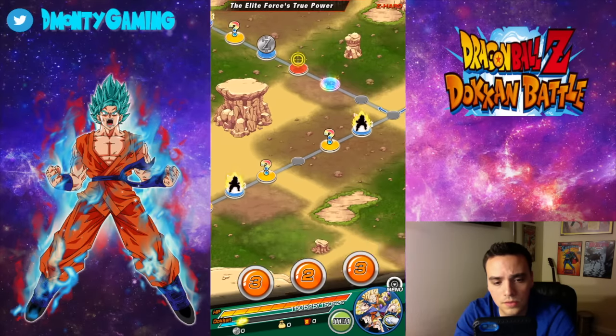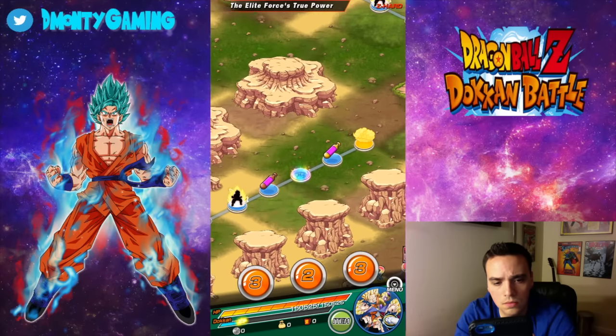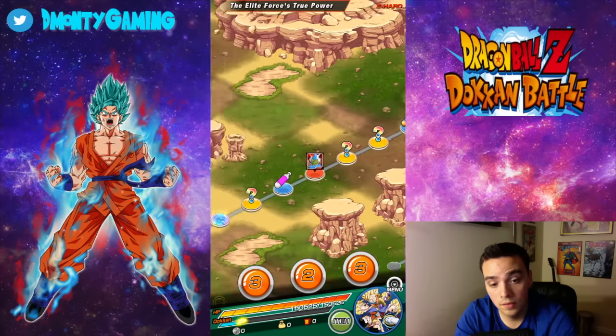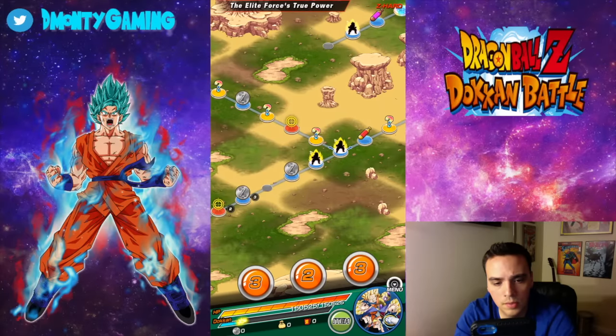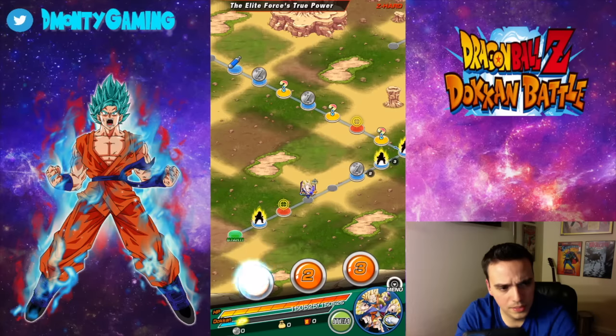Bava can also spawn here. There's one there, and you can get Elder Kais too — I need those bad. So we're going to go for the blue ones. There's two blue ones, and then at the end at the boss we'll see what we get. Bear with me here, I'm going to try to fly through this at lightning speed.